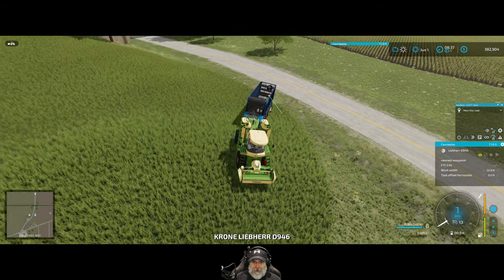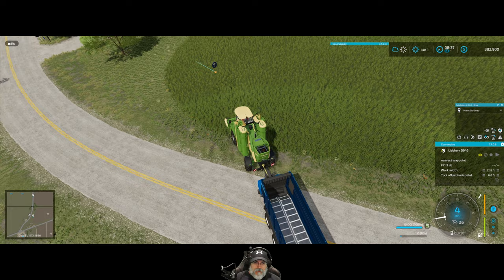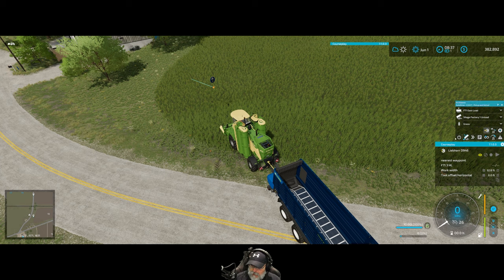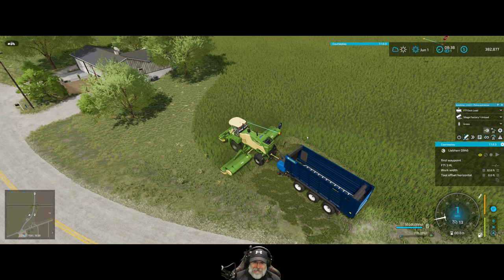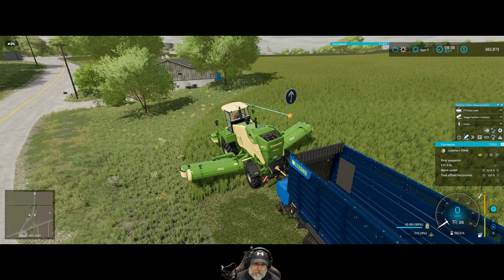I was concerned I might have set the waypoints wrong. Now we want to set field 71 East load, Silage Factory One unload, grass selected, turn the CoursePlay on, and start at the first waypoint. And — I did it again — I forgot to set the windrowing mode. There we go. Now go to nearest waypoint.